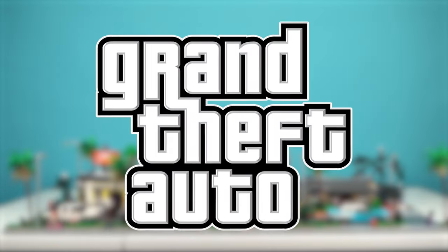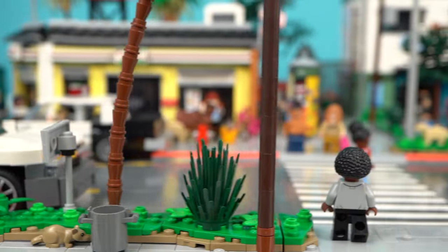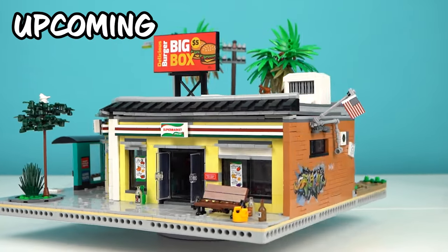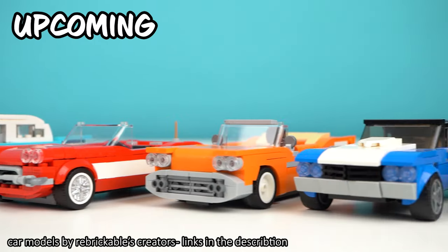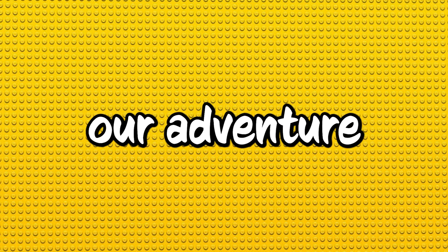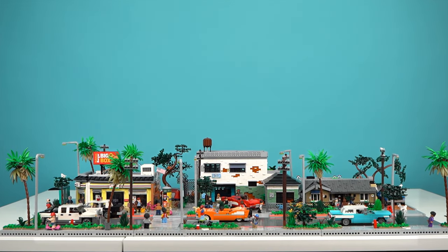I've decided to build a LEGO city inspired by GTA and give you the lowdown on its residents' lives. What's going down in a city full of crooks, fests, fast cars and hot girls? This episode kicks off a series where you will see loads of custom buildings, cars, and most importantly minifigures. I will introduce you to the top dogs of the criminal underworld and famous celebs. To kick off our adventure, we just need a name for our city — let's go with Las Figuras.